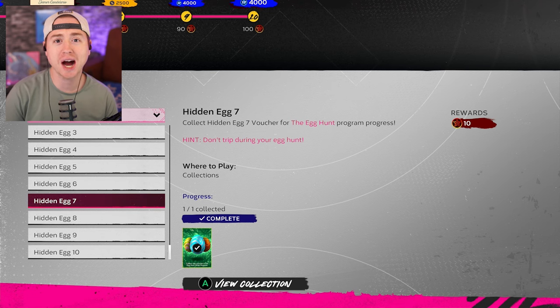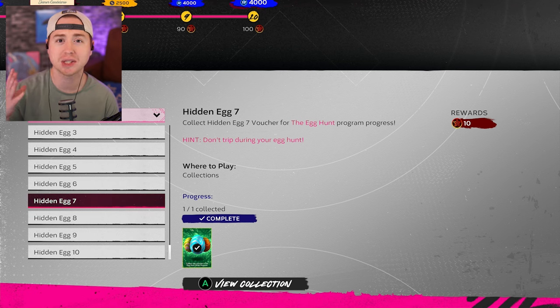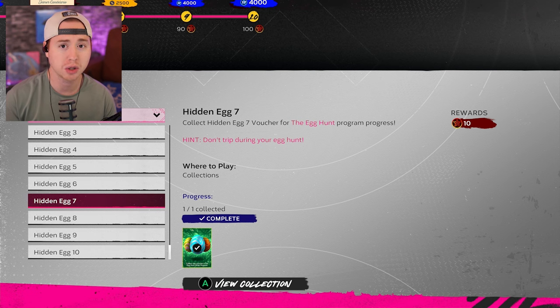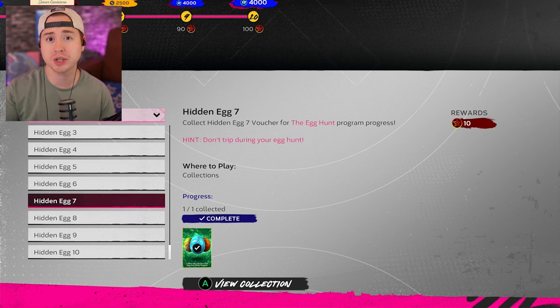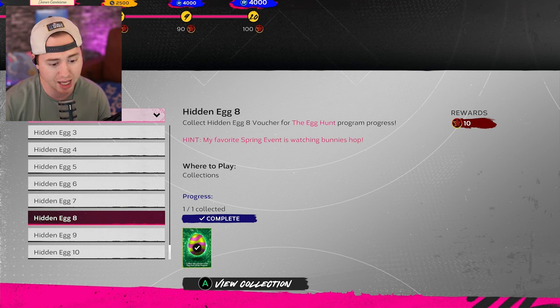Continuing in the program — 'Don't trip during your egg hunt' — you simply need to hit a triple in any mode, any difficulty, any player, any stadium. I personally did it at Colorado, which is a great stadium for hitting triples. If you have Polo Grounds unlocked, you can use that too. I recommend hopping into Rookie Play vs CPU and playing the Rockies on the road. You bat in the top half of the first inning, get your three at-bats, hit the triple, and you're done. If you don't hit it, just restart.